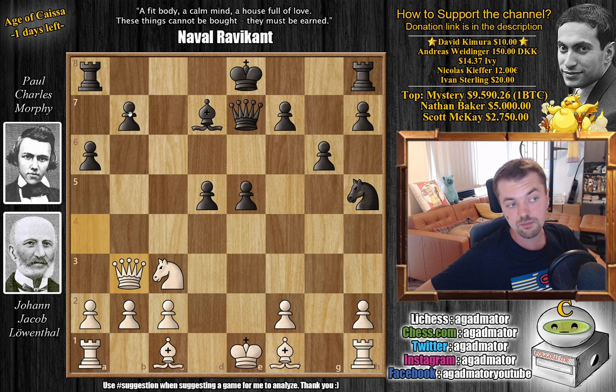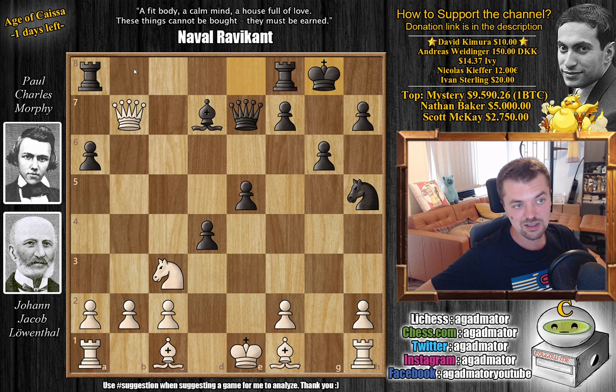Queen to A4 with check. Bishop to D7. And now Queen to B3, putting pressure on the B7 Pawn. But Morphy says he didn't sacrifice a piece to count Pawns, so he continues with D4. We have Queen captures on B7. Now if you capture, the Queen can just capture the Rook with check. So castles. Now the Rooks are nicely connected. And now Knight to D5, attacking the Queen here.